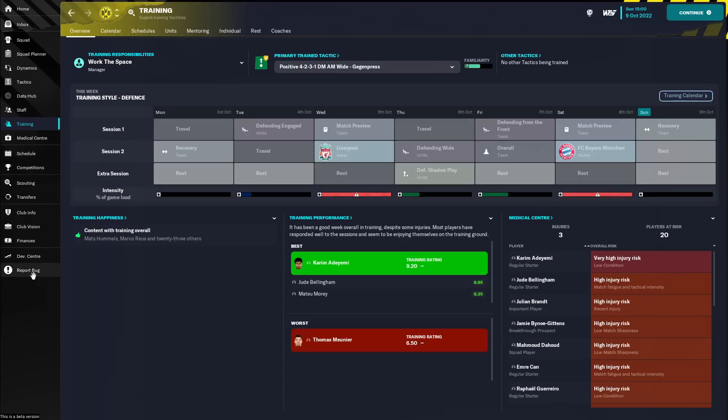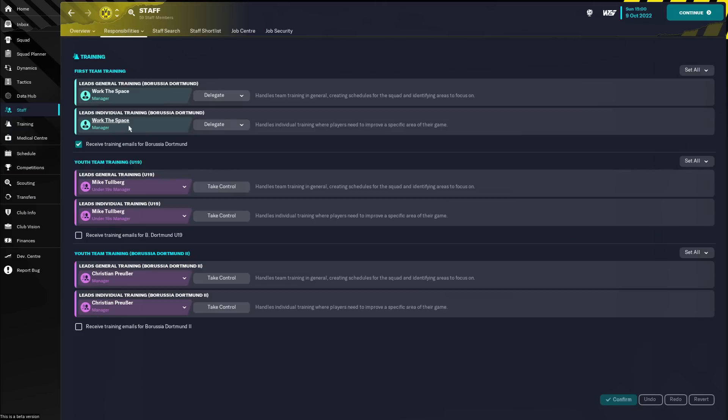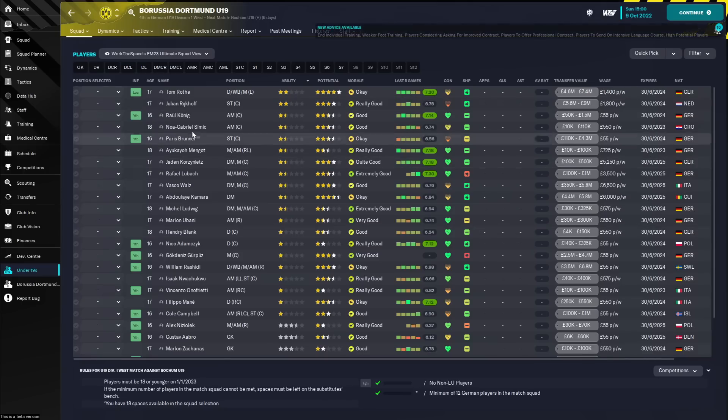If you want your youth team to show up in the sidebar, you're going to have to change a staff responsibility and take control of youth training in some capacity. By taking control of individual training for both the under-19s and the second team and confirming it, you can see we now have options to navigate to the under-19 squad.